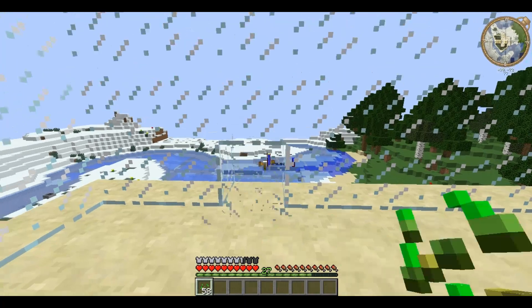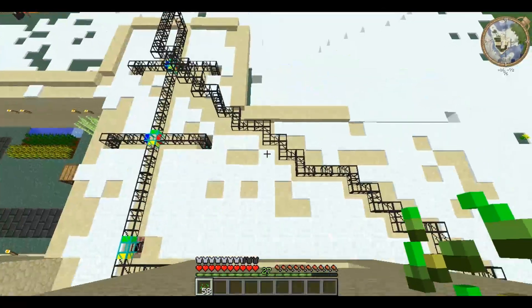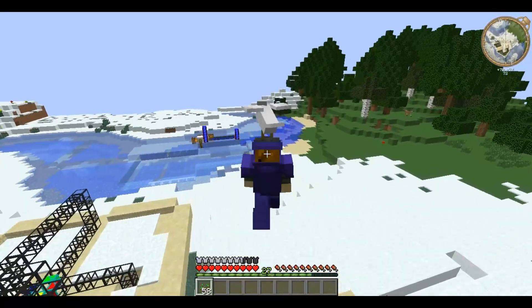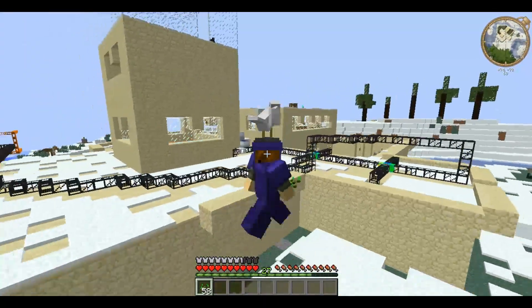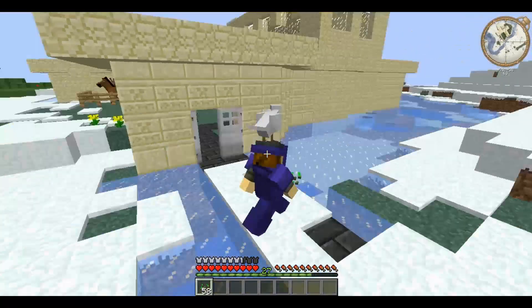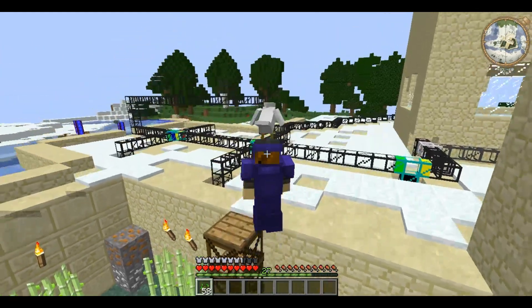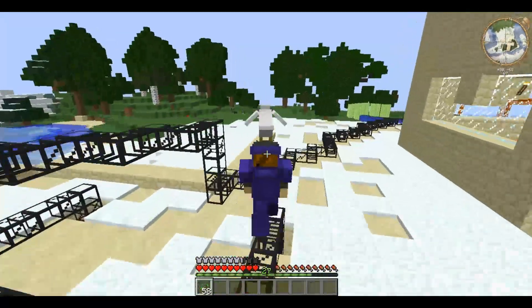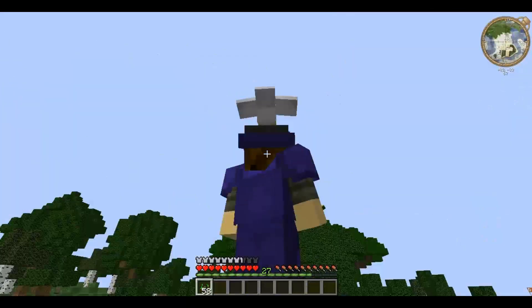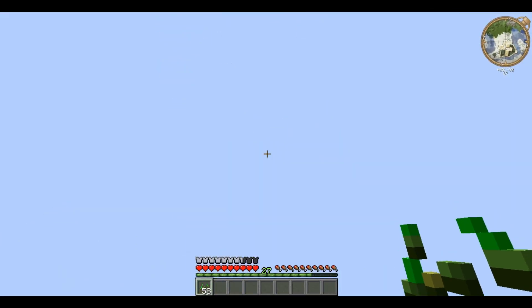The advantage of having a tamed bird is that you descend slowly — you don't take fall damage. Be aware that this makes you three blocks taller, and if you go under a two-block gap it's possible to suffocate and kill your bird. If you want to get the bird off your head, you right-click it and it pops off.